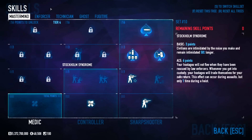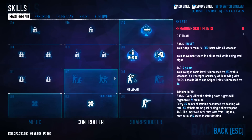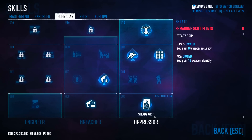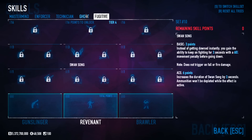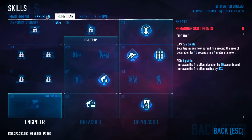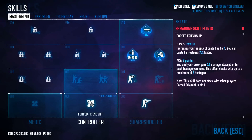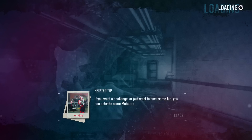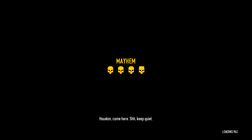So the build I have covers both the LMG and the sniper rifle. I have ammo efficiency, aggressive reload, and graze for the sniper rifle. For the LMG I have body expertise, lock and load, surefire, and related skills. In Ghost I have some specific perks, Technician and Enforcer trees are filled out, and Mastermind has the remaining points with one spare point you can place wherever. This way I don't need to switch builds between the two weapons.